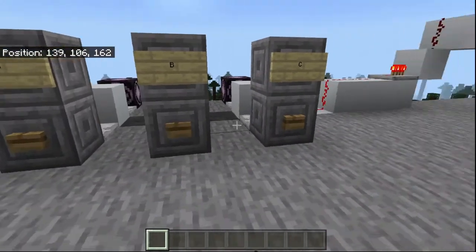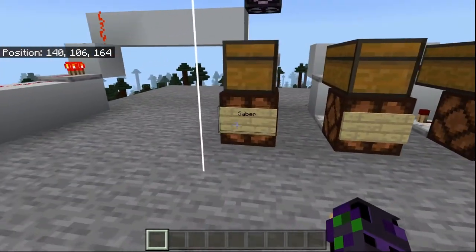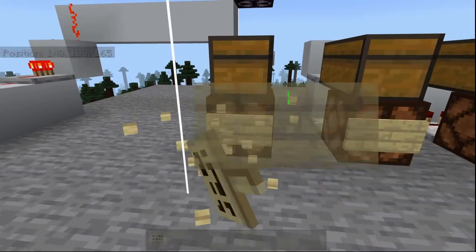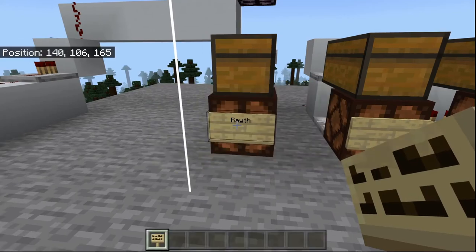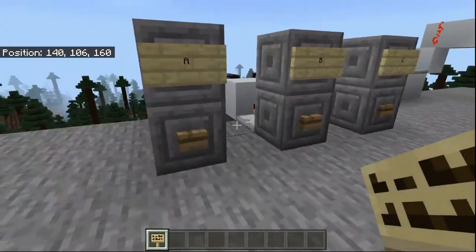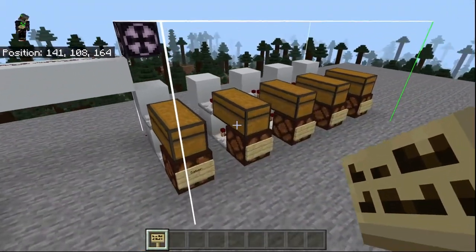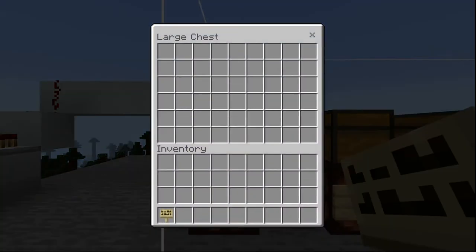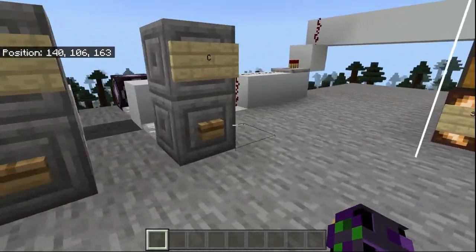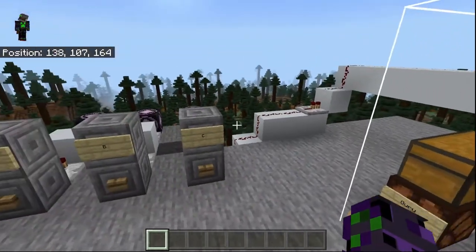We can swap between these. Let's give ourselves a visual: A is going to be Saber, B is going to be Guru, and C is going to be Rafe — two of the guys who helped me design this system. I can give Saber myself a nice little birch sign, and drop to someone else and they don't have a sign anymore. So it is an absolutely fantastic little mail system. Super simple — hopefully you guys can take it and run with it.